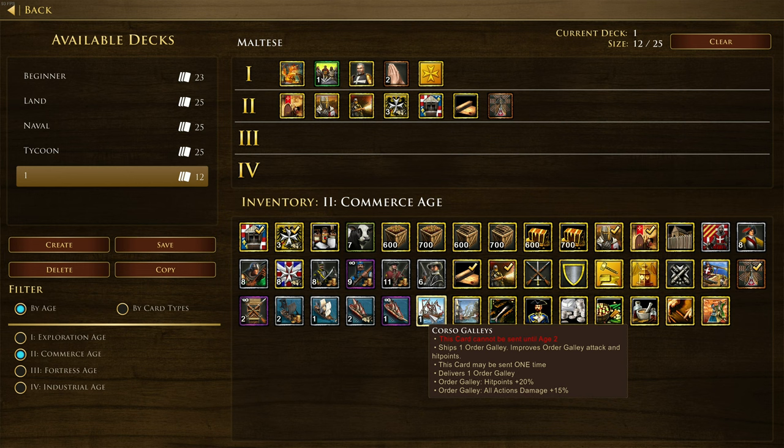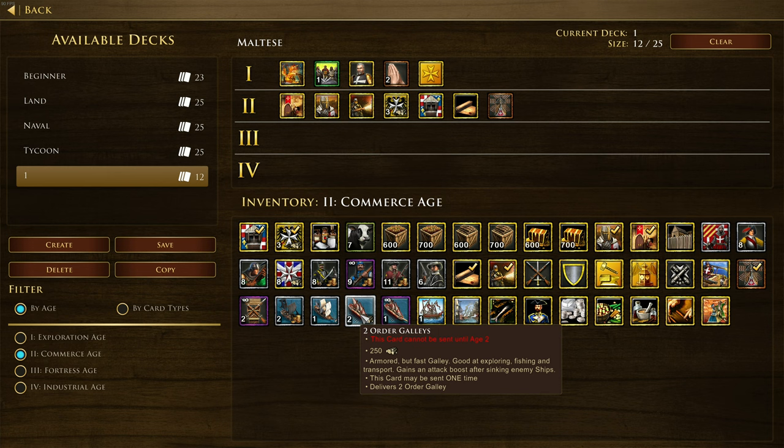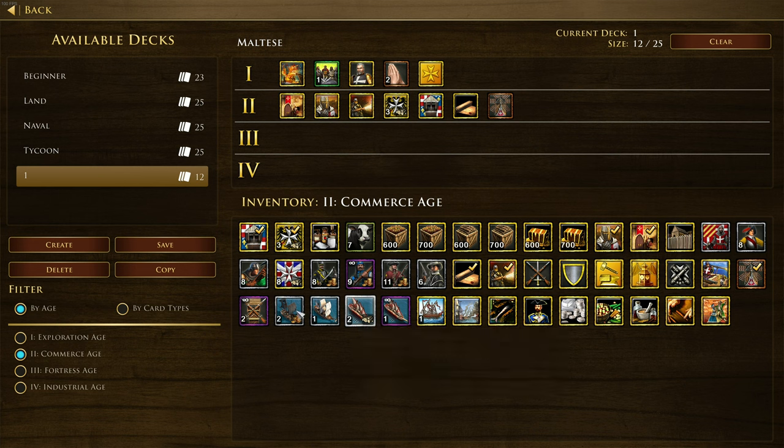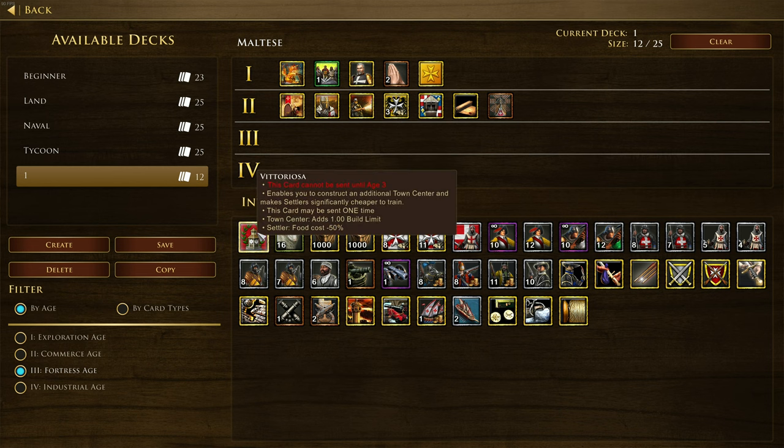We've also got Corso Galleys, which ships one order galley, improves order galley attack and hit points. You can get two order galleys in Age 2. They're armored but fast galleys, good at exploring, fishing and transport, and gain an attack boost after sinking enemy ships. Let's take a look at their Fortress Age cards - we've got Vitoriosa, which enables you to construct an additional town center and makes settlers significantly cheaper to train.